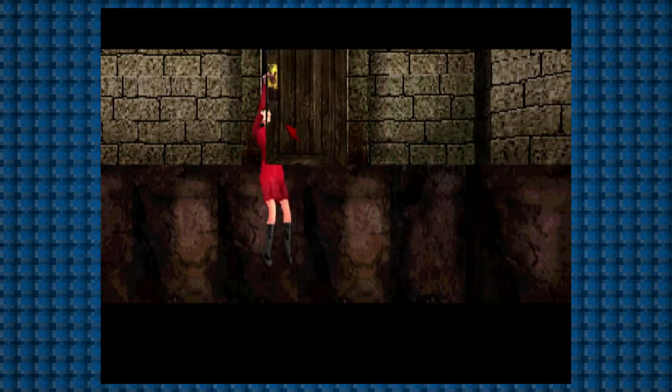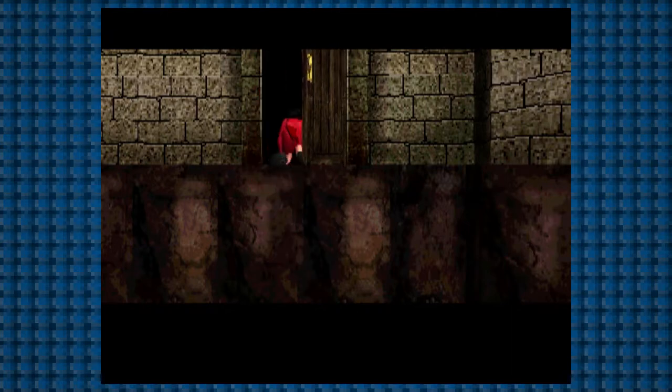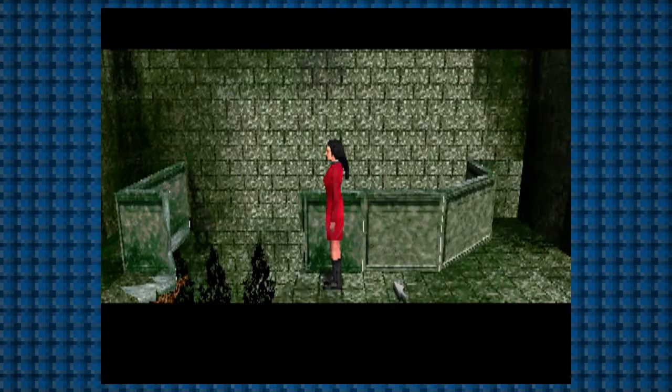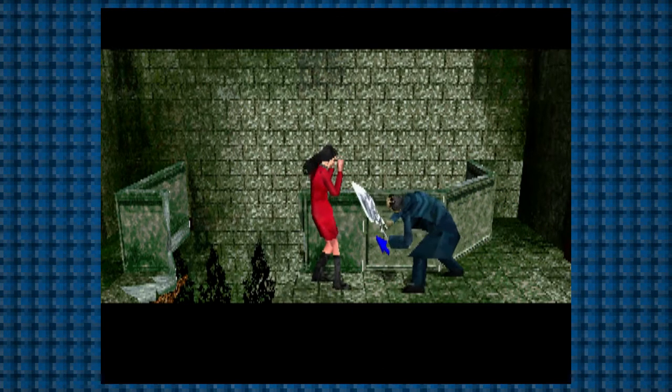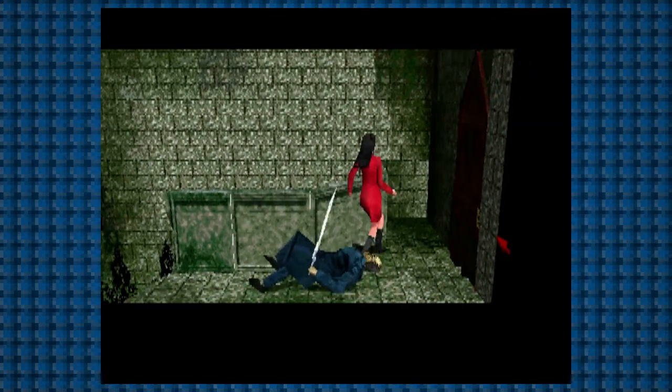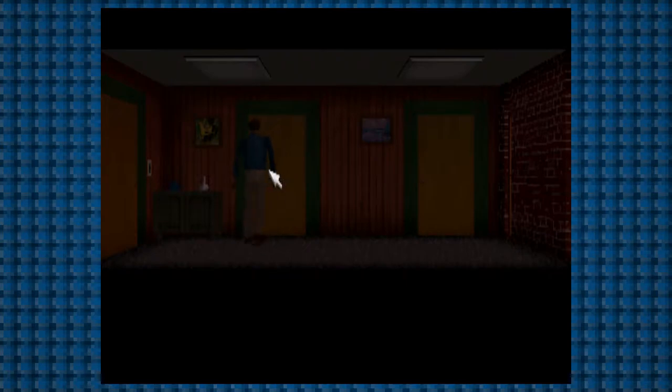Overall, Clock Tower is a pretty easy game. Your objectives in each individual scenario are simple, and the areas are mostly small to navigate, except for the final scenario. Whenever Scissorman appears, it's not scary. It's not panic-inducing. It's really just an inconvenience. Your only real option is to hide or use environmental weapons to get away. Hiding spots occasionally just don't work — you'll try to hide, he'll find you, and you'll die and have to continue from the checkpoint. You don't ever get a chance to use the panic button in these situations. It's just a loss.